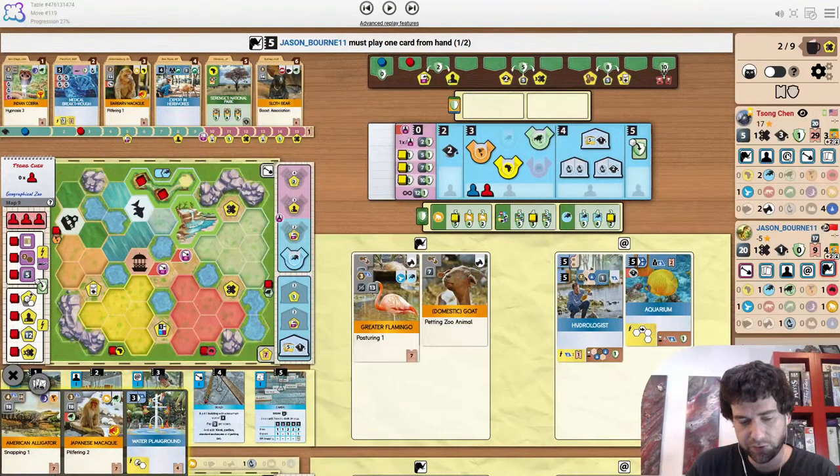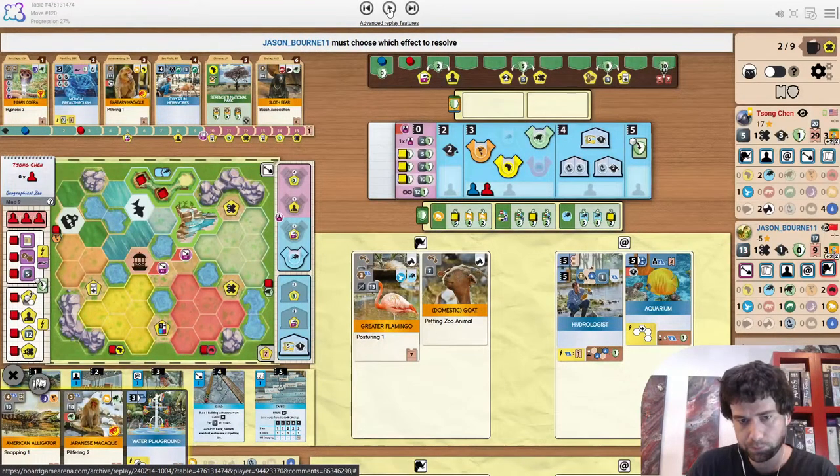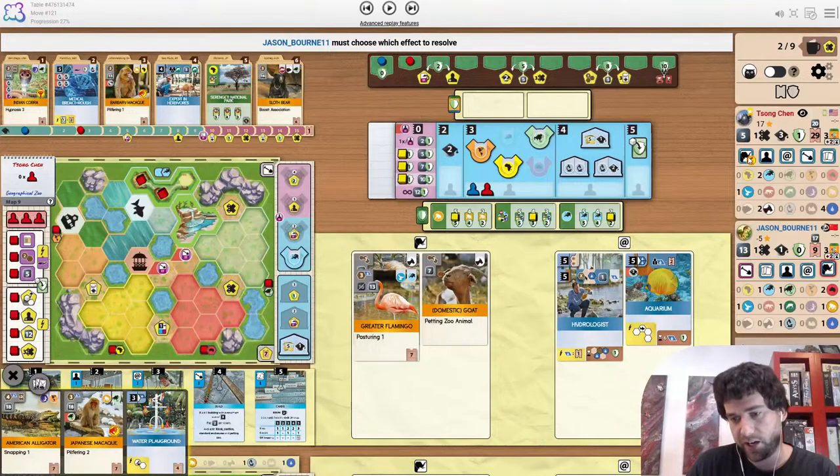It does let you build a size three after water playground comes down because it's going to get you some money from Hydrologist. Remembering the platypus was coming up does buy some time, although I don't really mind just X-ing out animals and saving money that way.